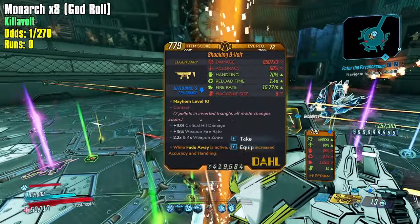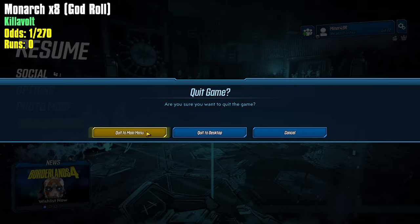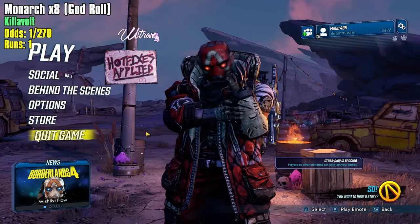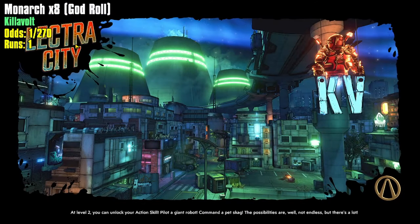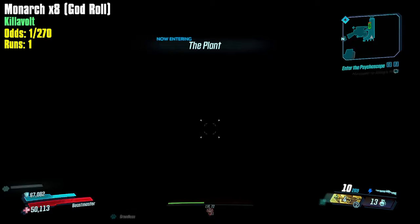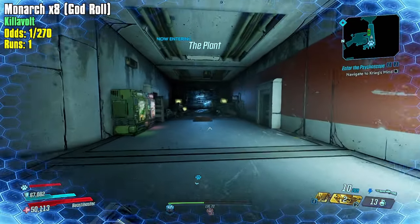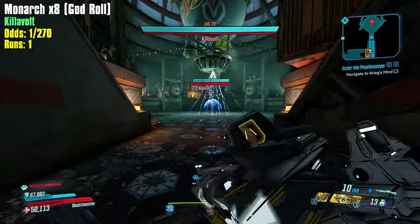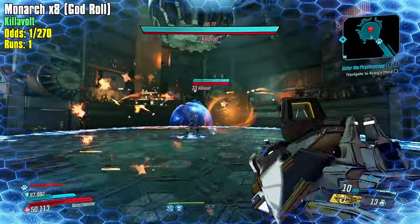No Monarch, so we go again — the counter goes up by one. The odds are 1 in 270, taking into account all the different variations of parts. As Monarchs drop I'll be going through the parts I'm looking for. I'm allowing some variation, including elements — I'm not going for any specific element quite yet because I don't have any usable times-eight Monarch.